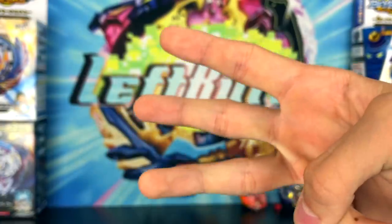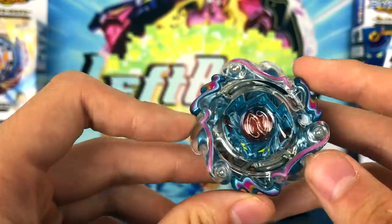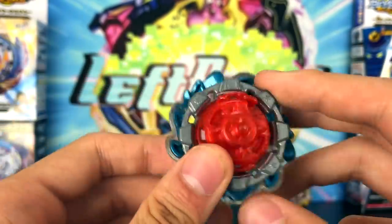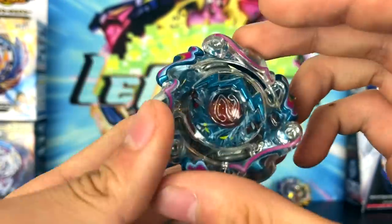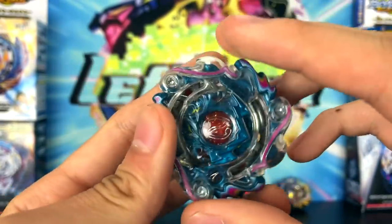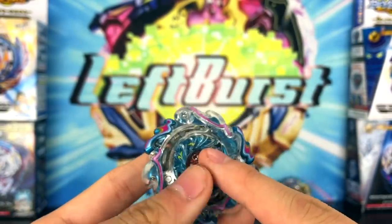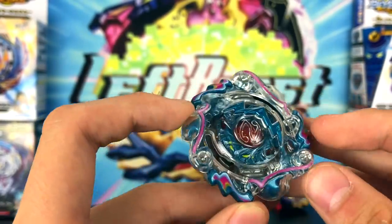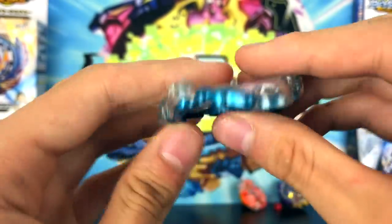Moving on to my number 3, my third favorite Bounce Type is Nova Neptune. Nova Neptune is my third favorite because just look at this thing — it's such a sleek, awesome design. Look how beautiful and pretty this is. I think this is the prettiest Beyblade, or if not the prettiest, second prettiest. Maybe Bloody Longinus is the prettiest, but I think this is such a pretty looking design — look at those waves, that's so nice.